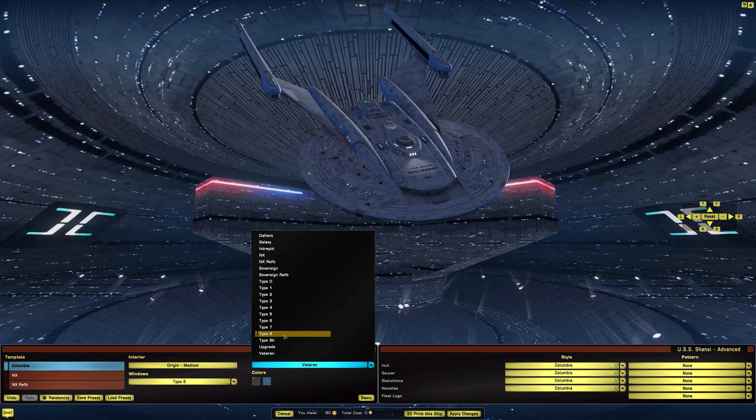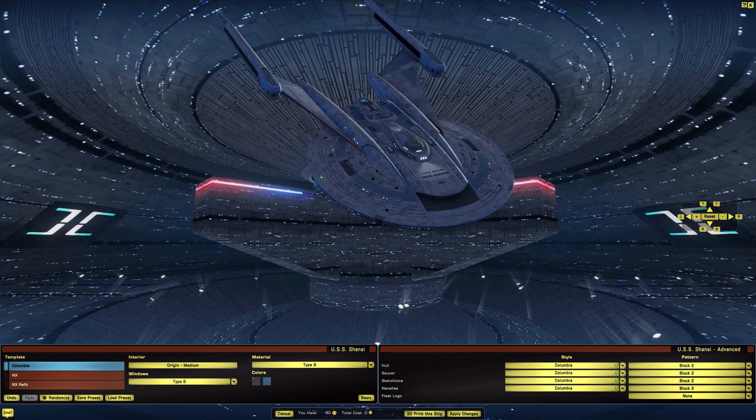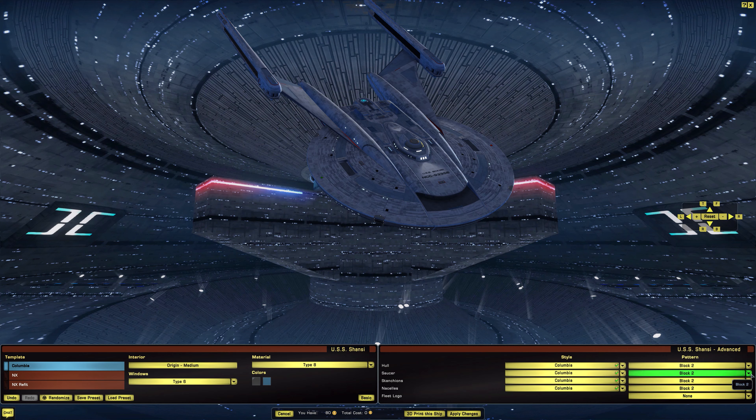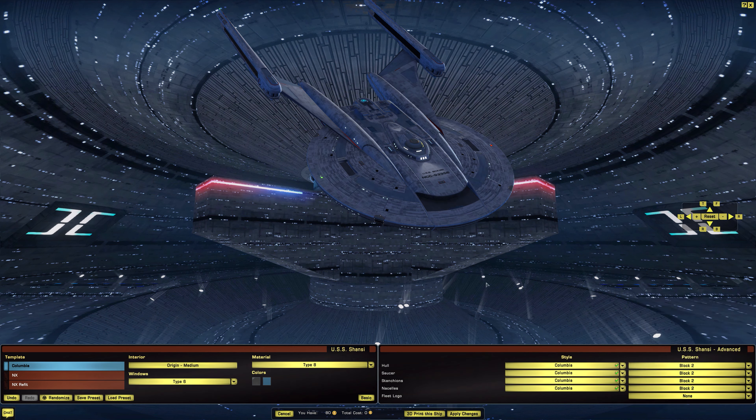Let's put this back to the default Type 8. We have a pattern on here called Block 2 and Block 1. Let's look at this on the saucer since it is bigger. Block 2 and Block 1 — I've never seen Block 1 and Block 2 before in any visual reviews, so that is definitely interesting. Let's put it back to Block 2.